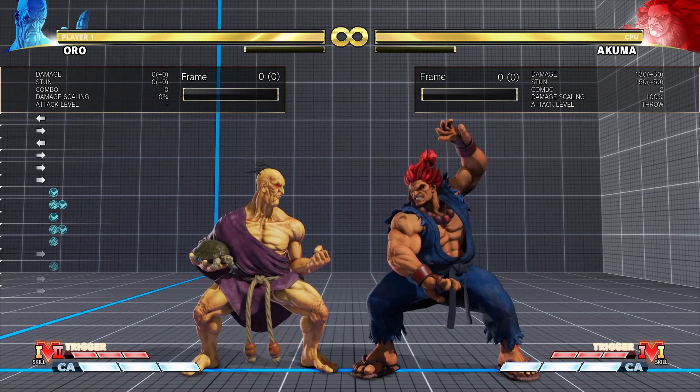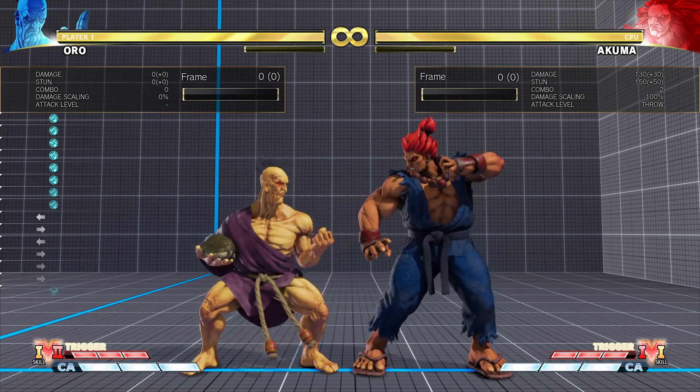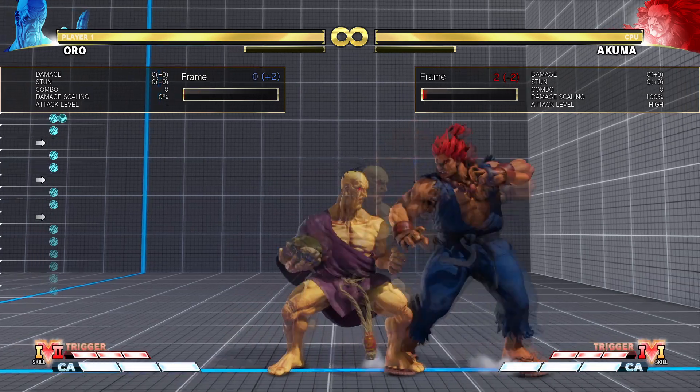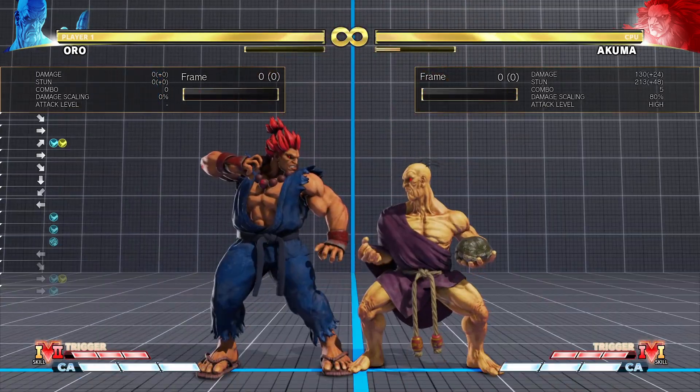The first button on the list is Stand Light Punch. It is Oro's fastest normal and it comes in at 3 frames. It's plus 2 on block and it doesn't push very far away, so you can use it as a tick throw. It also converts into Stand Light Kick.